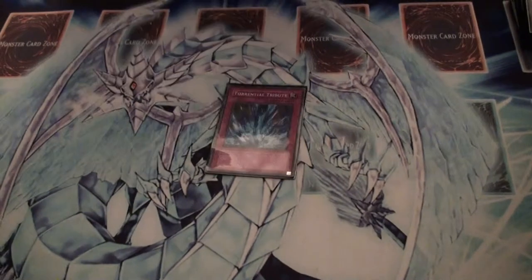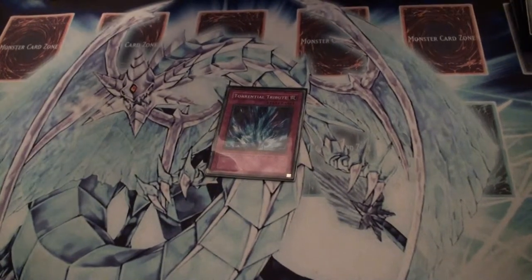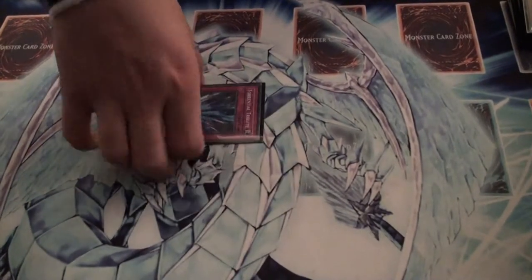And Torrential, also pretty basic. You can use this to bring back a Green Baboon if you need to.